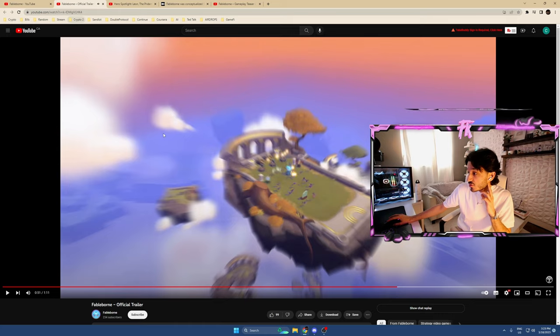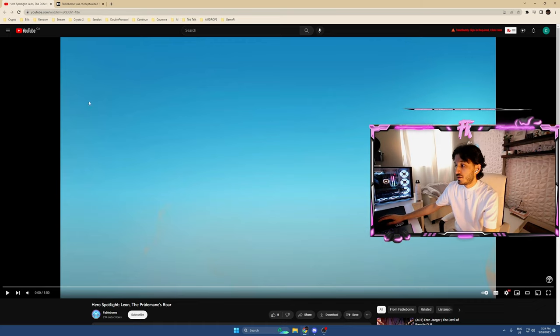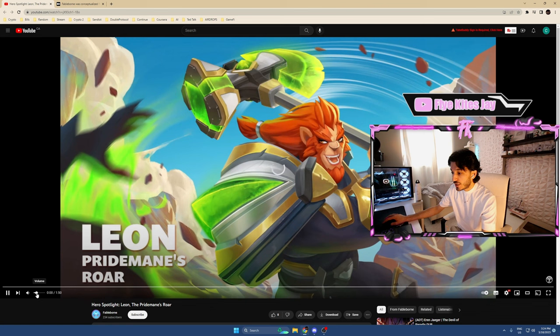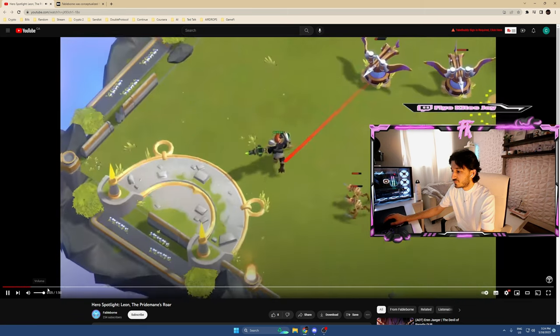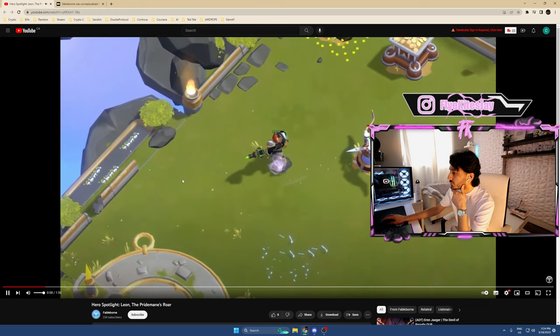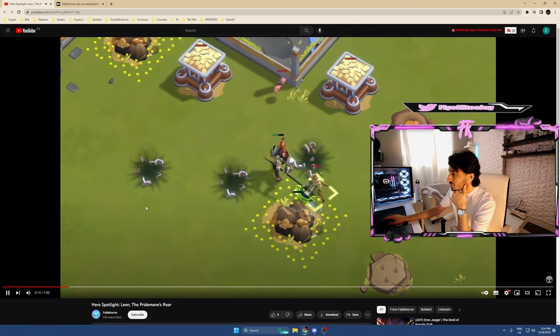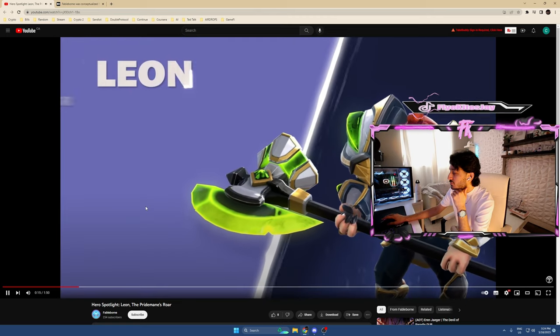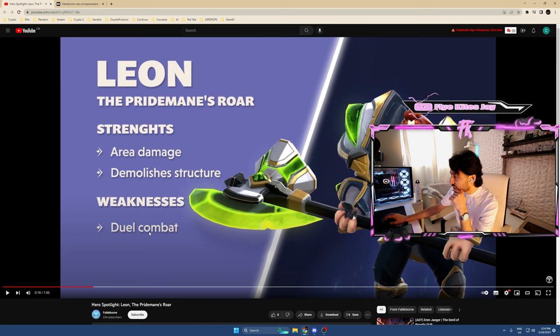That looks sick — I'm stoked! Now let's take a look at the latest character, Leon the Pride Mane's Roar. Leon is a fearless warrior found in the midst of battle — he just broke all of them in one swoop. His strengths are massive area damage and the ability to demolish structures. That's why he was able to push and just demolish that structure right away.